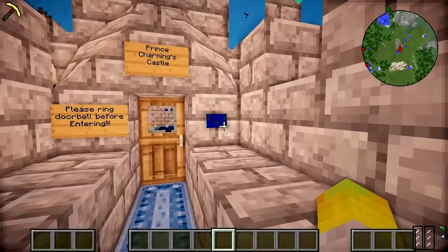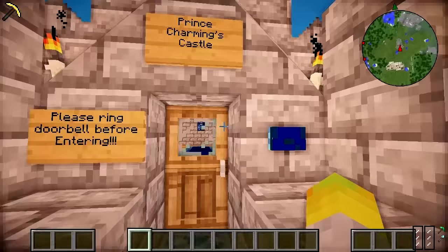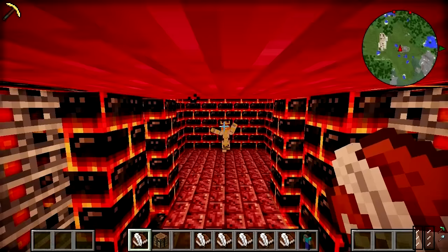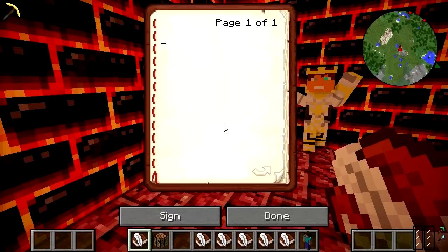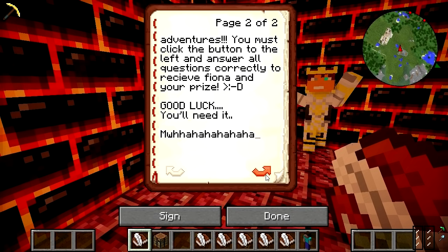So we've created a little trap for people to fall down, making them believe the door's opening — nope, you fall down. They'll press the button thinking it's a doorbell, fall down this trippy thing, and get to the bottom where Prince Charming is waiting in his evil cave. He'll be waiting at the end with books in his hand saying: 'Mwahaha! I've captured Joel's dear Fiona! If you want her back, you'll have to get past the five. There are five questions about Joel and his Crazy Craft adventures. You must click the button to the left and answer all questions correctly to receive Fiona and your prize. Good luck — you'll need it.'